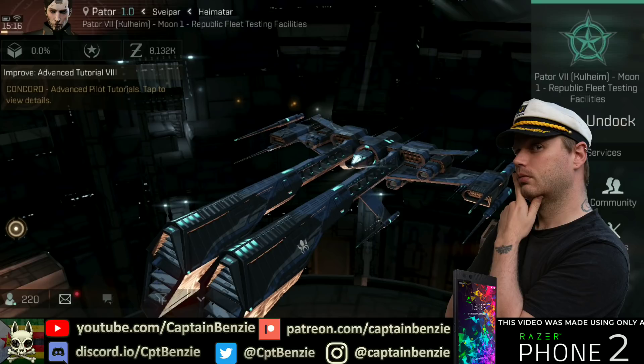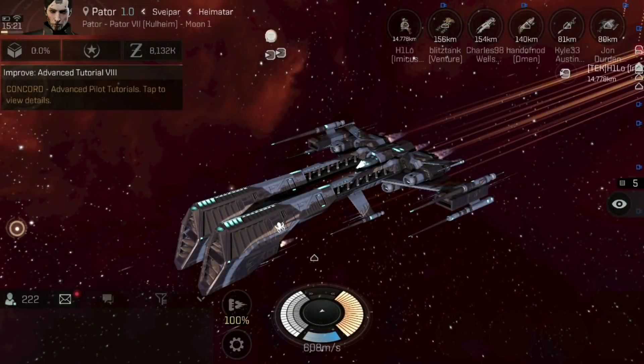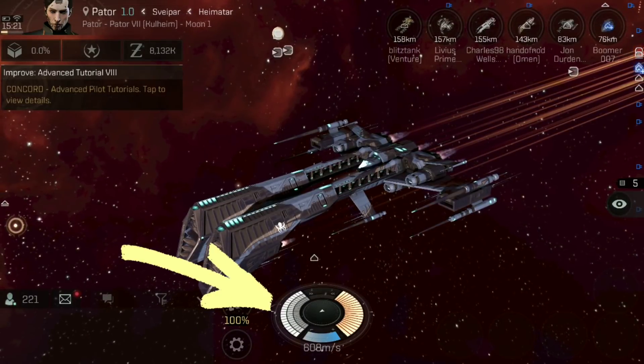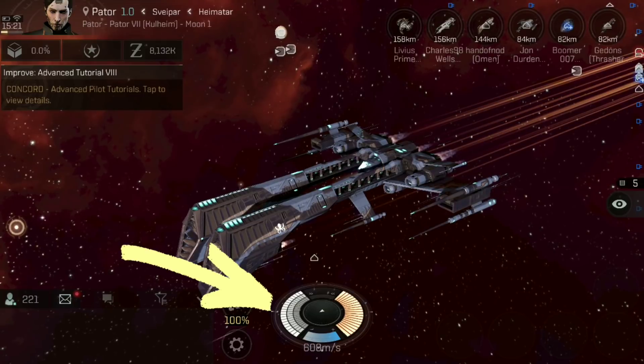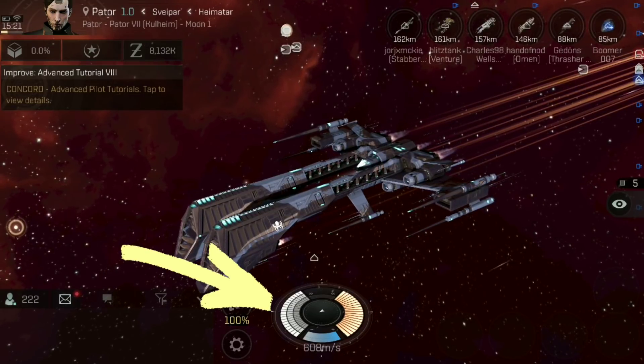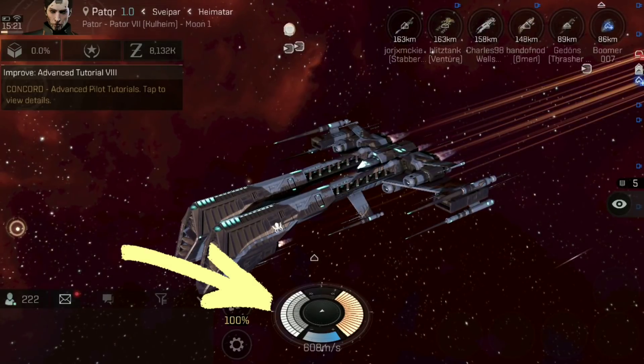That said and done, let's talk about the art of staying alive. In Eve Echoes, your ship's hit points are denoted by the three bars on the right-hand side of the ship's HUD at the bottom of the screen. From the inside out, these are the ship's hull, or structure, protected by armour plating, and then on the very outside of all of that are the shields.